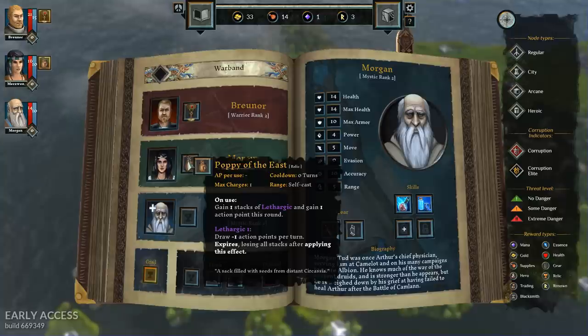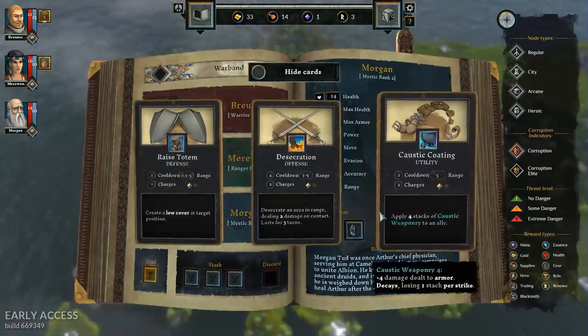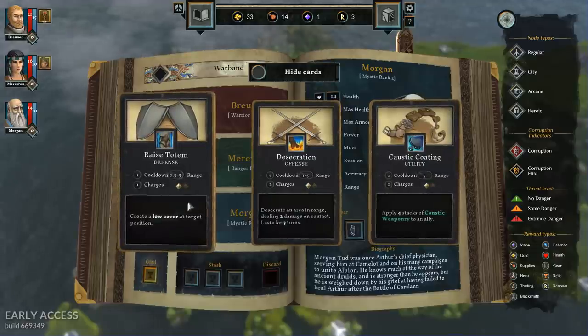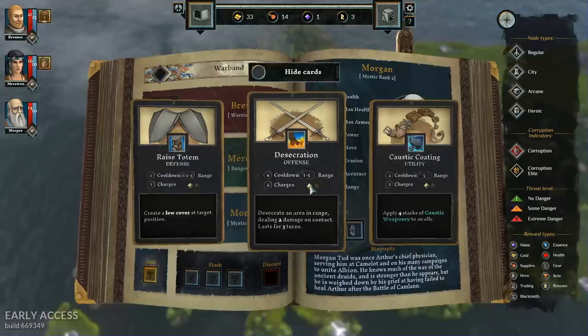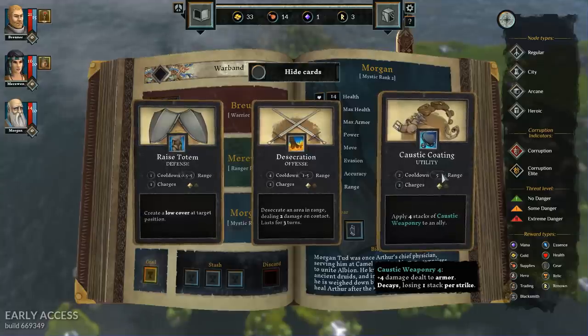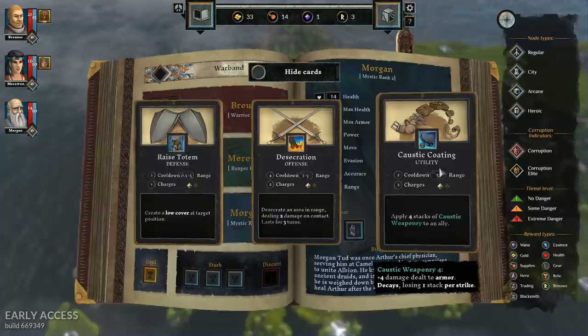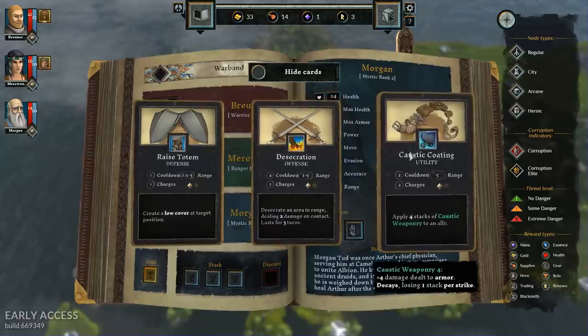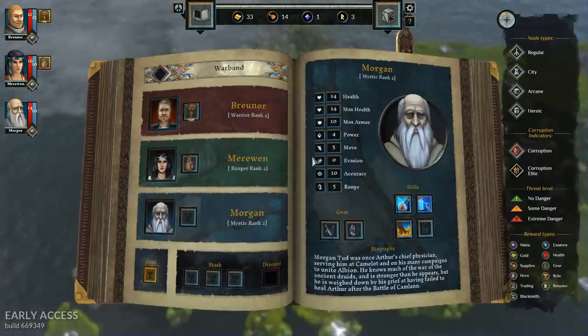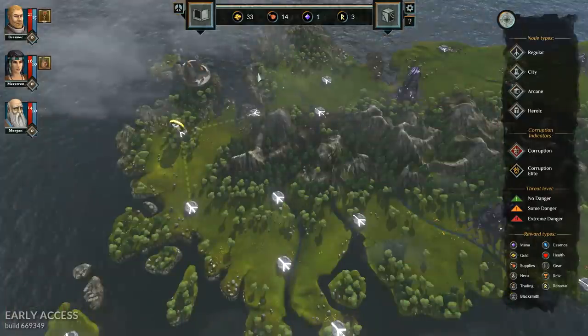The Poppy of the East gives you Lethargic but grants an extra Action Point — so you can get three AP this turn in exchange for only one next turn. That's a Burst Down ability. For Morgan's choices: Raise Totem creates low cover, Desecration deals two damage on contact and lasts three turns, and Caustic Weaponry gives plus four damage dealt to armor. I'm going to go with Desecration because its damage potential is higher. Everybody's leveled up and we're looking better.